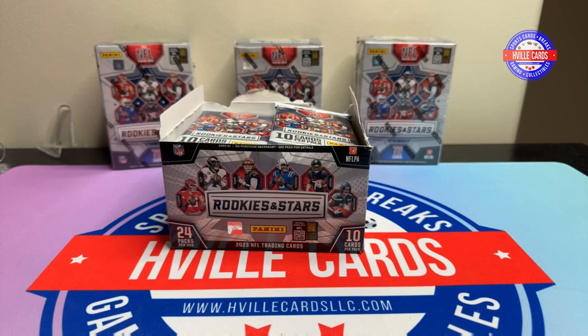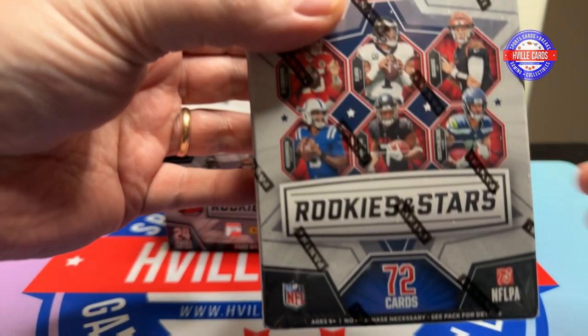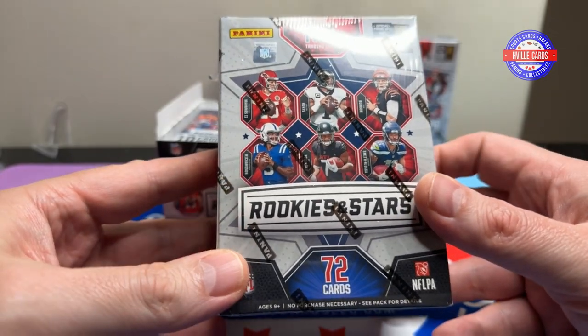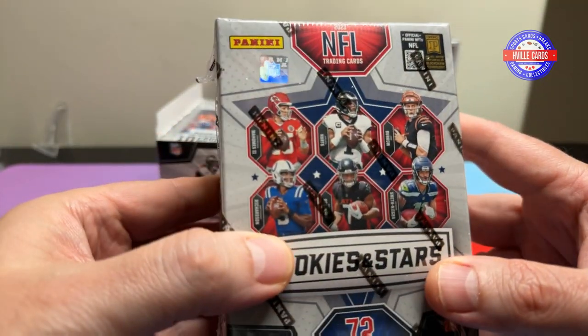What's going on, friends? Brian with HVIL cards, back at you with another video. I went shopping today and actually found something. So first off, these came in today — these are the Rookies and Stars Blaster Boxes. I got three of them.